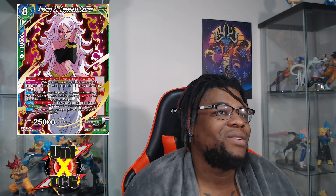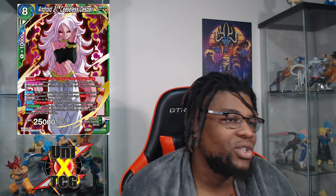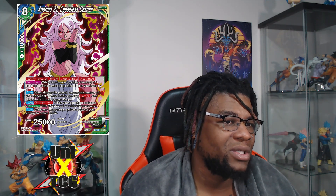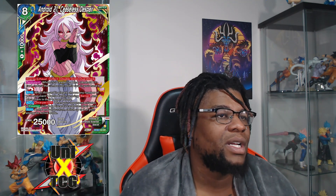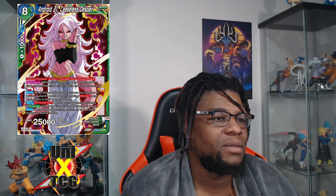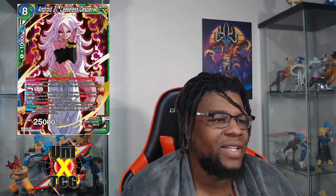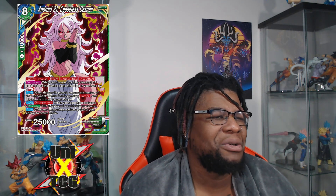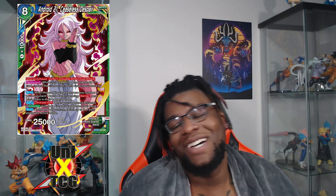Android 21 'Ceaseless Despair' has energy exhaust, deflect, double strike, and dual attack. Permanent: while your leader is a blue Android 21 card, reduce the combo cost of this card in your hand by one. Auto when played: choose any number of your opponent's battle cards ignoring barrier and place them in the owner's drops. Auto: once per turn when your opponent activates a counter skill, they discard two cards from their hand. Auto: at the end of the turn switch up to five of your energy...